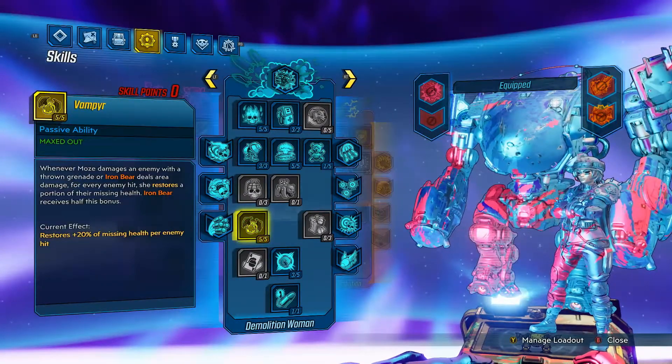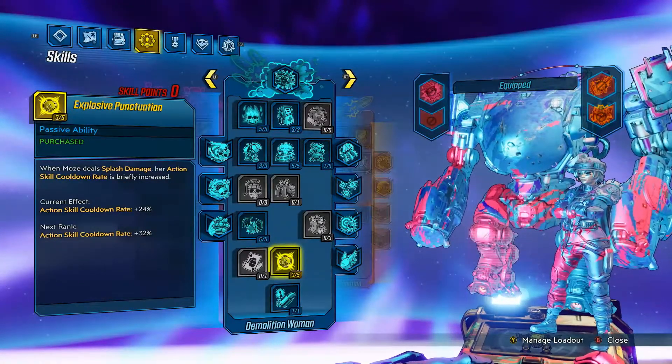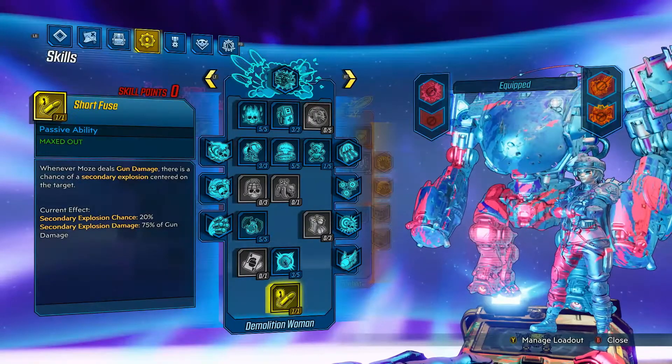Five points in Vampyr for lifesteal on grenades thrown. Three points in Explosive Punctuation for action skill cooldown rate. And one point in Short Fuse for more explosions.